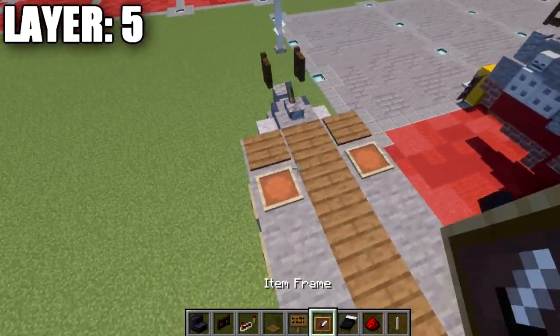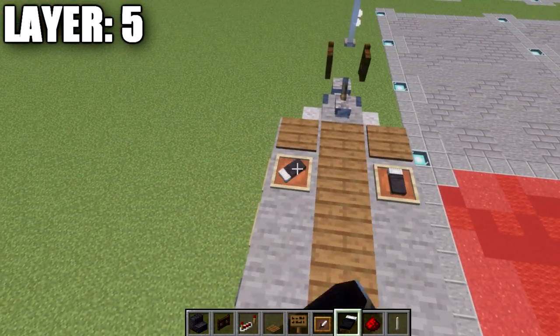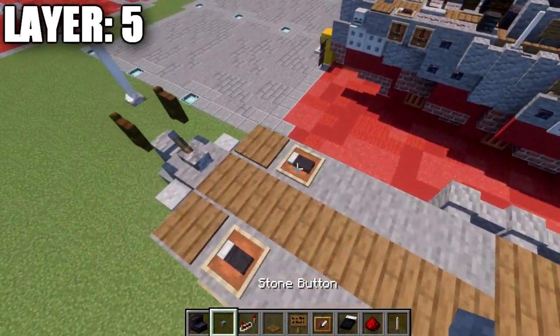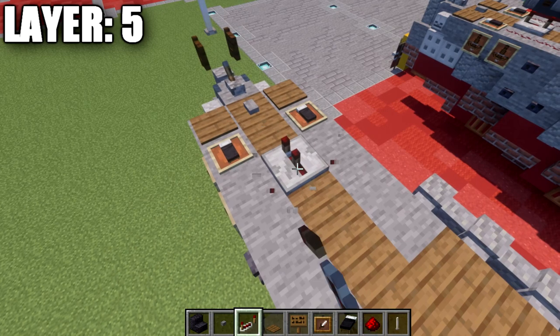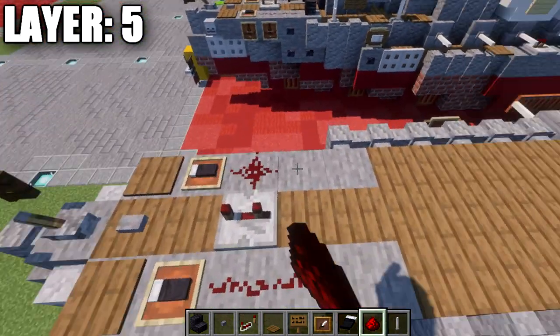Place down an item frame to both sides, and then a black bed in the item frame — rotate around so the pillows are facing toward the front of the ship. We then want to place down a stone button in the center, and we're going to place down a redstone repeater on this center block facing this direction. Going back from the item frames, place down two redstone dust pieces back on both sides.